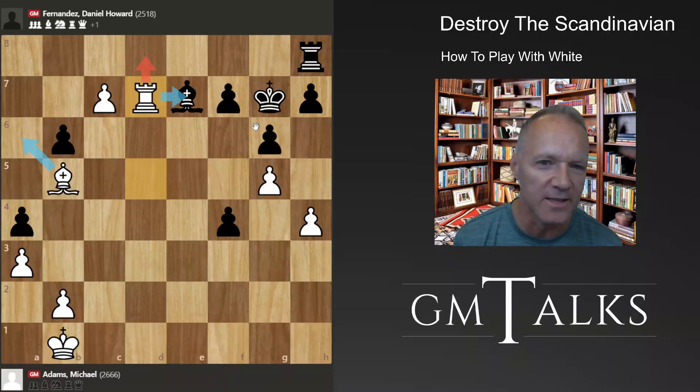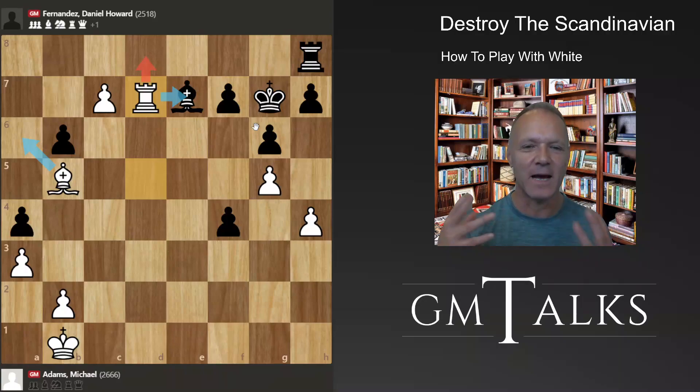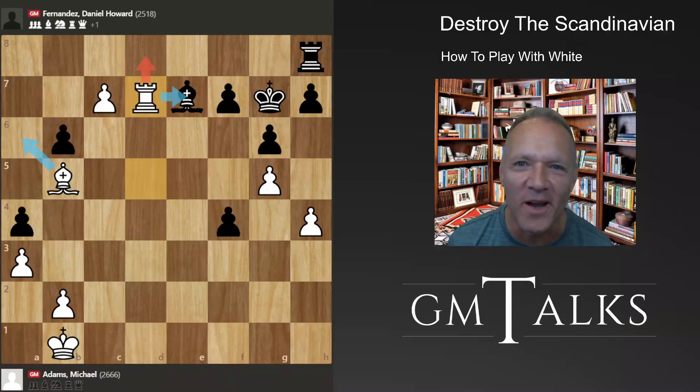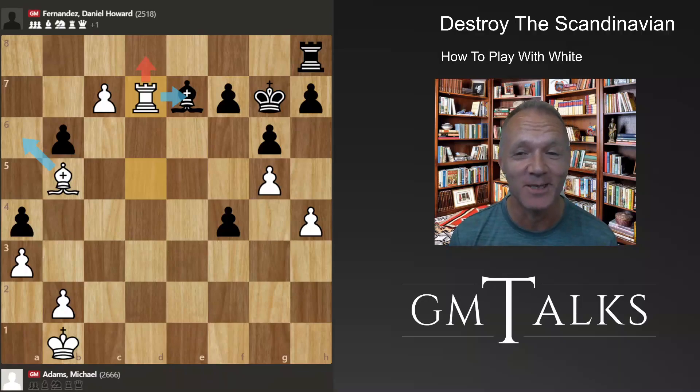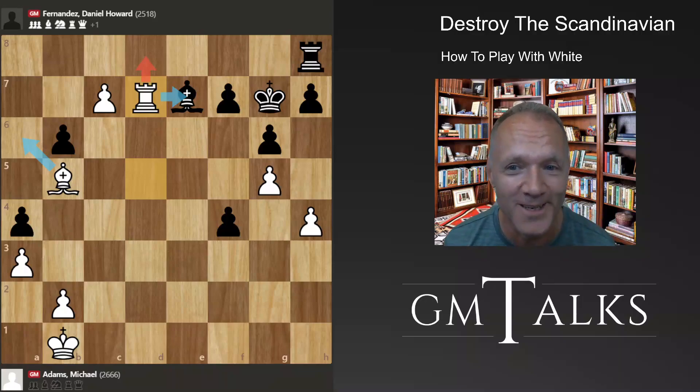We might come back with some of the other lines — this was more of a general approach for white on how to tackle this annoying opening. A great game by Michael Adams, who is often a good hero to have with the white pieces because the way he plays chess is very instructive. This was GM Talks — thank you for watching, remember to like, subscribe, and sign up for the email list. We'll have some exciting news at some point.